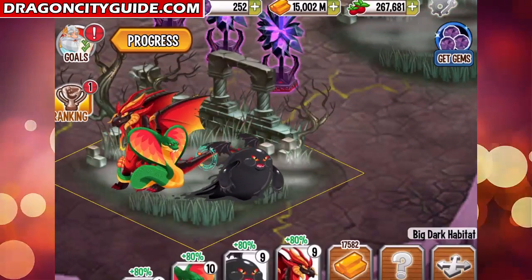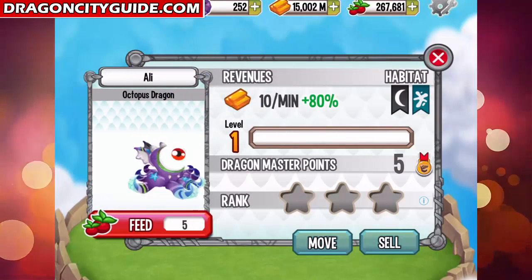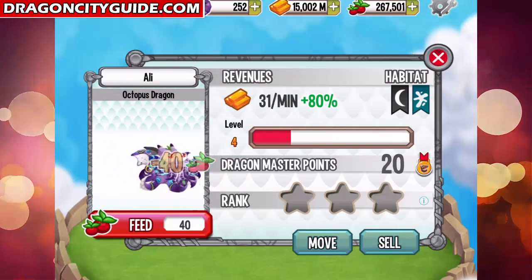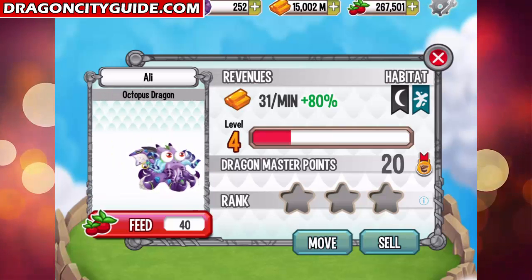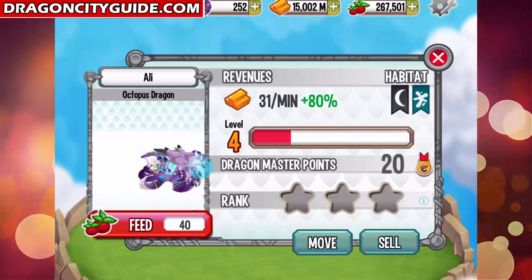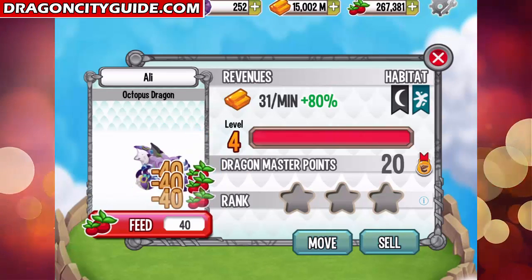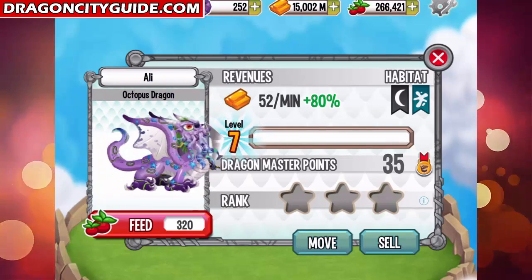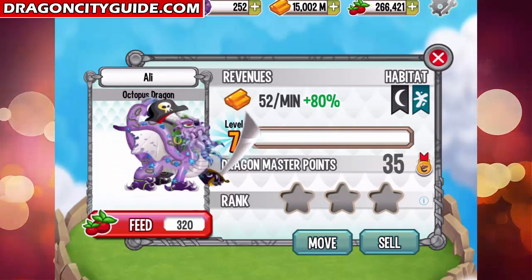Very nice! It has an animation — it loves to make a lot of bubbles. Let's level it up to level four. Pretty cool animations. Now let's see it at level seven.